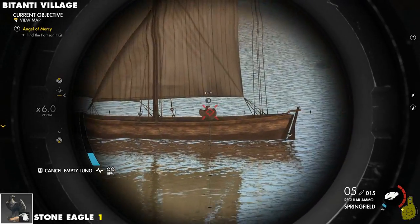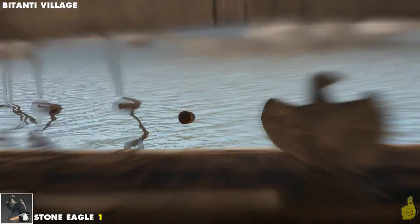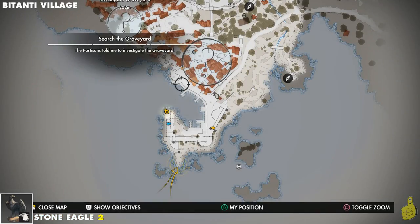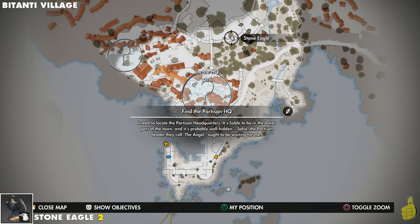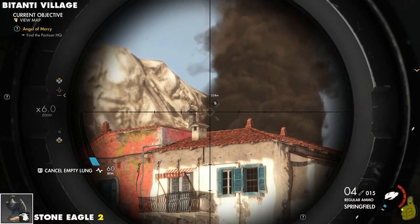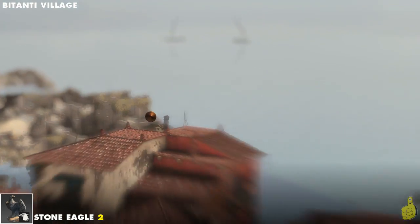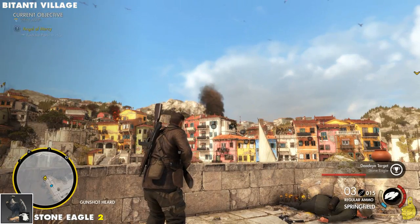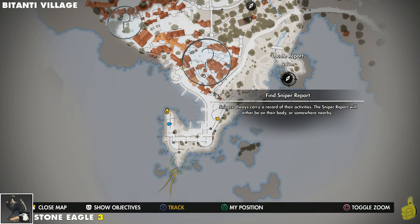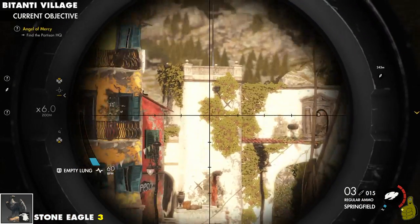Before moving along, we're actually gonna take out all three of the eagles right here. We got the first one — one stone eagle down. We're gonna turn just slightly to our right. This guy's actually quite a ways away from us as far as the map goes, but that's not gonna stop me from getting my long scope out and zooming in. Good thing we've got easy mode on — no bullet drop or nothing. That's right, and one more. We can actually see this one from right where we're standing too, so we take care of all three quick and easy.